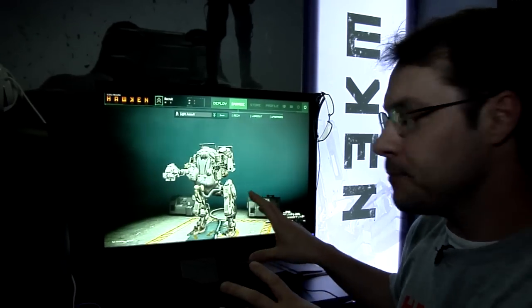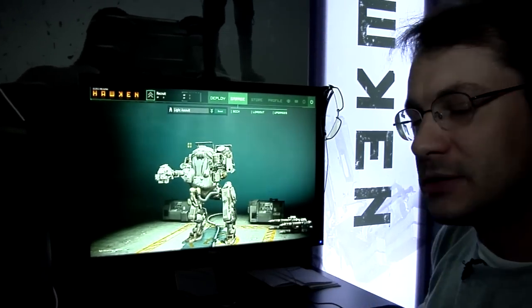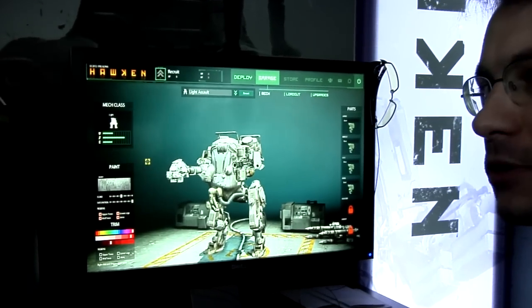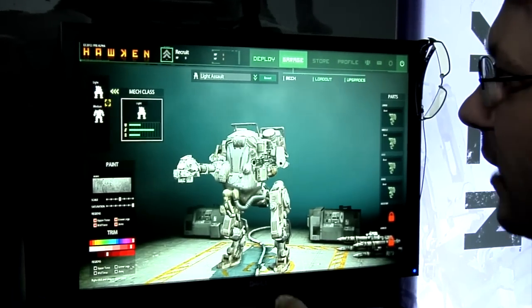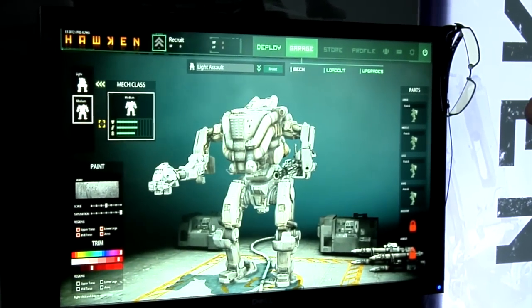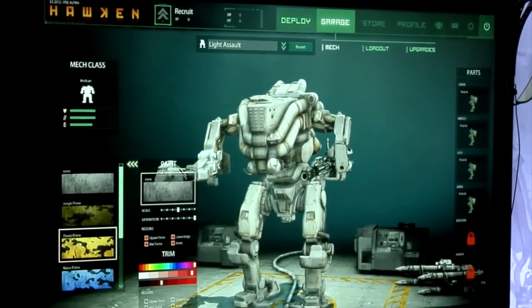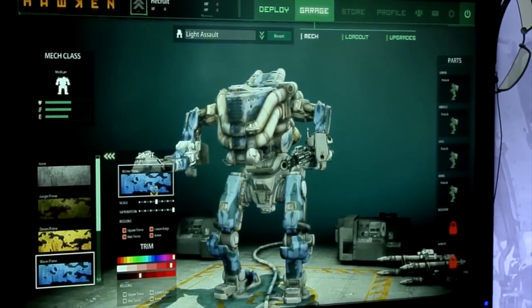So here, when you start booting the game, we have a little bit of some cool customization for you. This is part of what we're showing off this week. We have multiple mech classes in the game. For this build, we have light and medium, really easy to switch between the two, and each have different properties. You'll be able to customize your mech with different paint jobs like that.